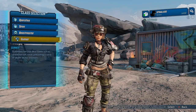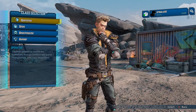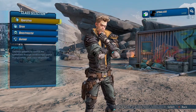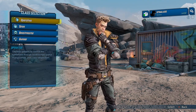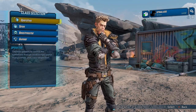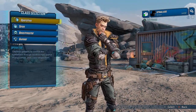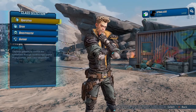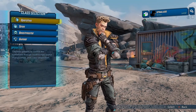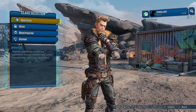Last but not least is Zane the Operative. This is a little bit different — you can use two of his action skills at the same time. Flak, Moze, and Amara can only use one. There are three trees, and the Operative Zane, instead of using a grenade, can actually put in another action skill — that is insane. He's very good with the redistributor and can melt everything. Right now he is the best end game player, but depending on your playstyle, you might not want to be Zane. The game's always updating — when the game first came out it was Flak and Moze that were broken, now it's Amara and Zane. It's always changing, so you want to match your playstyle because you never know when a buff or nerf is going to happen.